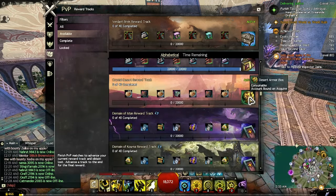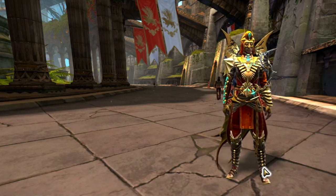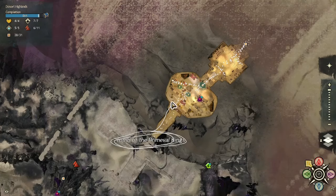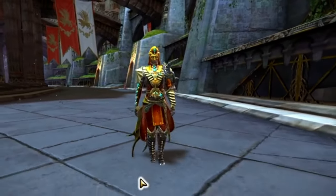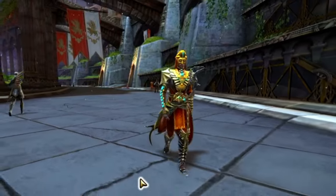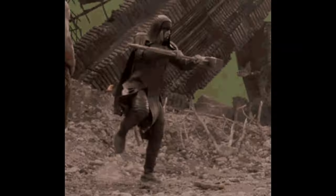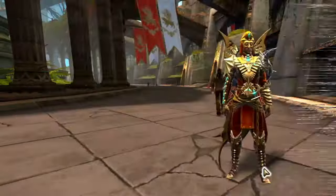Funerary — another set earned from the Path of Fire expansion, but this time through achievements. Once done, you can purchase additional weights from the Primeval Steward NPC in Desert Highlands. This set is a great throwback to Guild Wars 1 — you can see this armor on the Primeval Sun Spear guards in the Tomb of the Primeval Kings. Fashion ideas include nobility, sorcerer, flying creatures, or ronin.